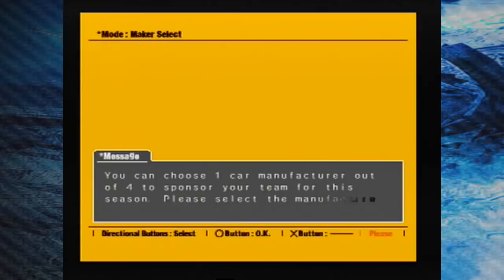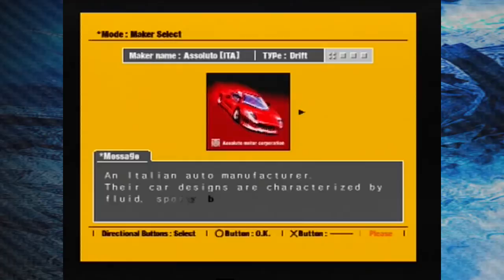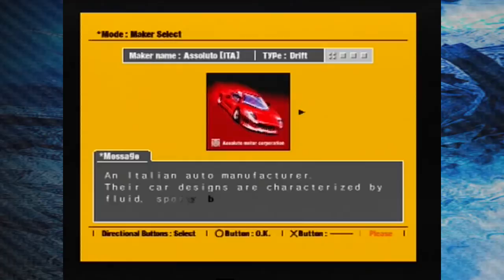Then you pick which manufacturer you want to supply your team's vehicles. Depending on which manufacturer you choose, you'll essentially be picking the power slide control scheme you'll use to navigate corners — either a drift setting or a grip setting. And then once you pick the transmission setting you want, you're virtually ready to race.